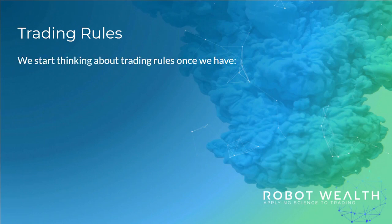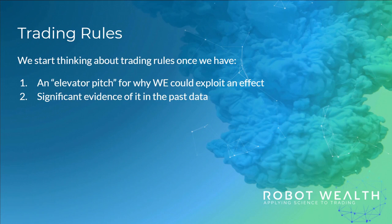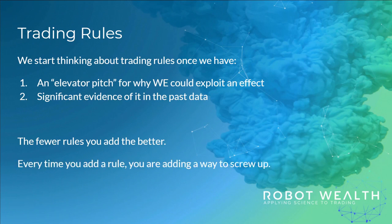Now you understand where to look for an edge, both in market intuition and data, so we can start thinking about a set of trading rules to exploit the effect. The rule here is: the less you add, the better. Every time you add a rule, you're adding a way to screw up — a way to mess up the trading of a good edge. Systematic trading isn't a thing of great precision. We identify noisy edge that we think we can exploit, and we can only exploit it noisily. We're Pac-Man with our mouth open in roughly the right place, just swinging the bat at everything that looks like edge. It's not rocket surgery.